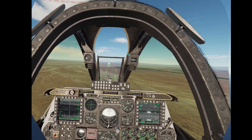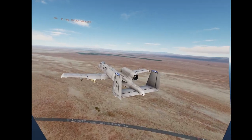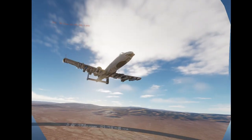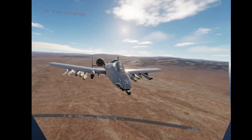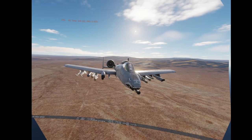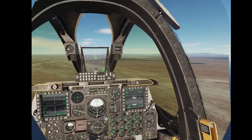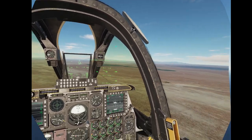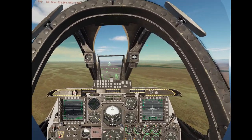Why am I doing SEAD in an A-10? Well mostly because it's my favorite mission and the A-10 wasn't exactly designed to do it, but it can do it and I think it's a lot of fun. This is the ideal SEAD loadout — you may not like it but this is what peak performance looks like. We're going to be looking at some conventional tactics to taking on the Tor in the A-10, which is very very scary, and even some unconventional tactics like cheesing the Tor. We're going to do it all today.